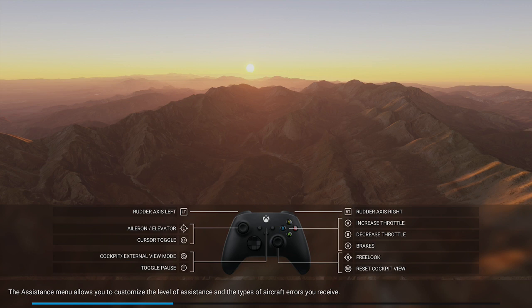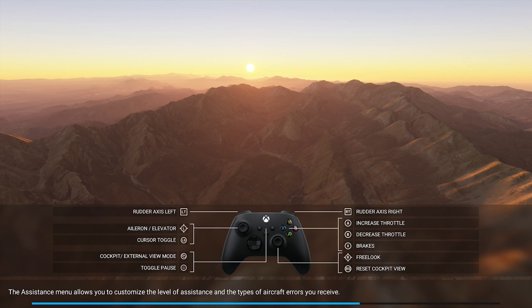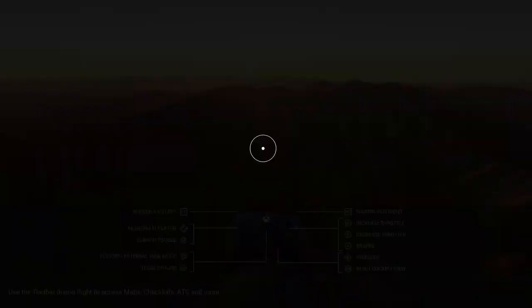Once we get going and you're in the air, you will need to change your camera view to the camera behind the plane. You can do this by pressing the two squares button on your controller, or if you're older like me, the Select button. Once you press that, it will put the camera behind the plane, so you need to do that straight away as soon as we're in the level.